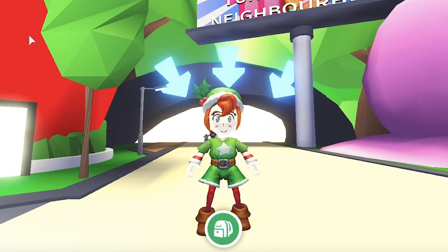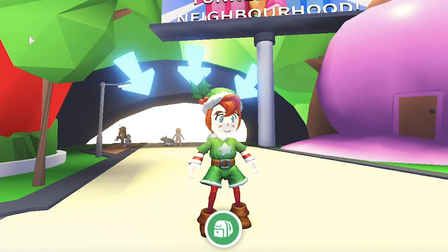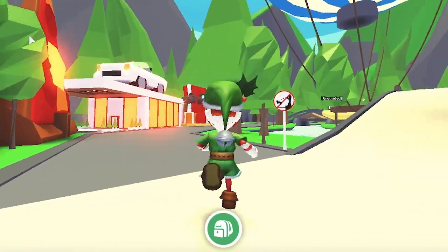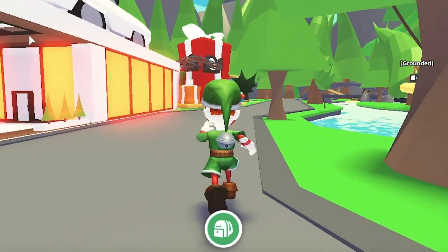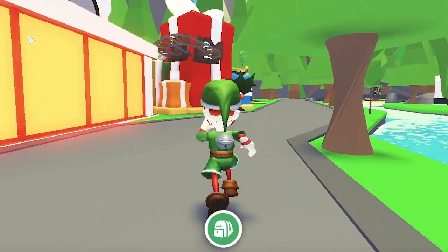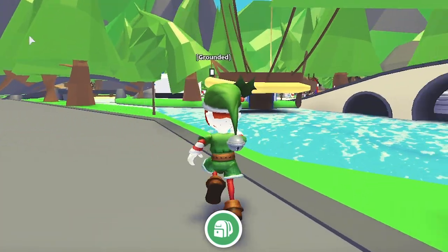Starter egg: When you first start out in the game, talk to Sir Wolfington at the nursery and he will give you a starter egg. You need to complete objectives to hatch your egg, such as feeding it. Once you do, you will get the choice of a dog or cat. Choose wisely because you only get one chance.